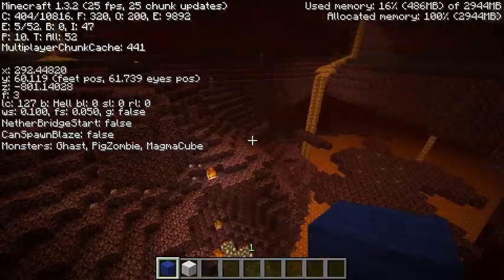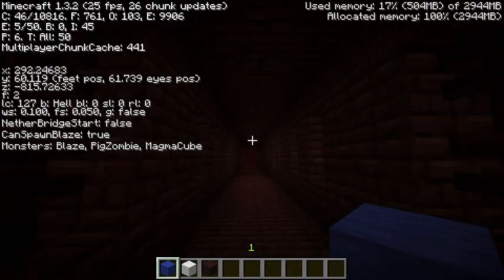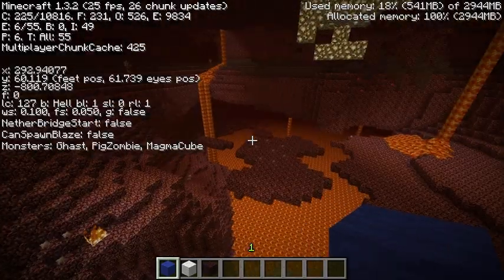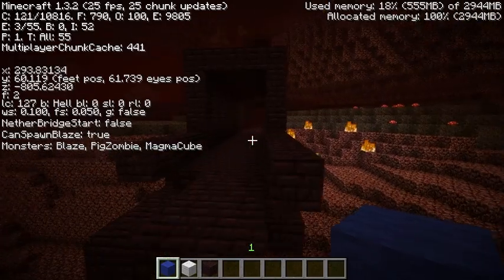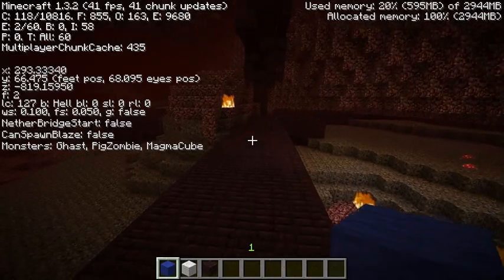Over here I have what I think is a freshly generated fortress — and yes, this was just now generated. As you can see, Blazes are allowed in here, but the other one over there, they're no longer allowed. And if I were to close the map and reopen it, the same thing would happen. So it's kind of a problem.